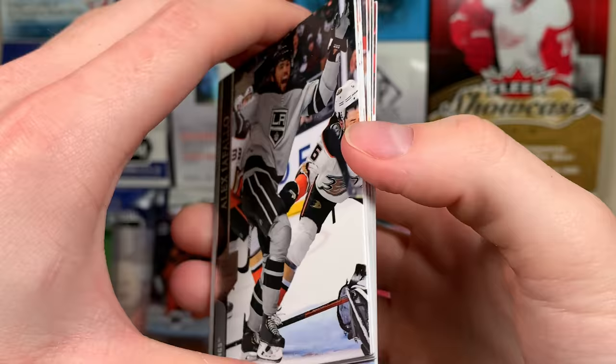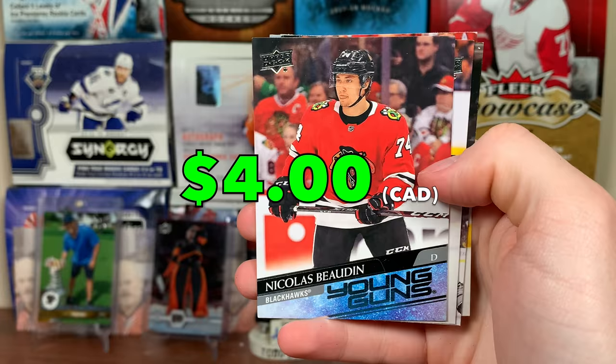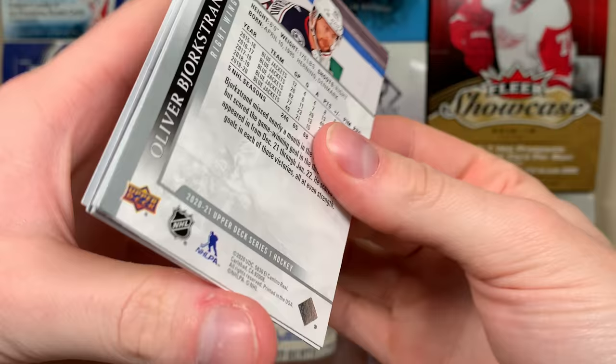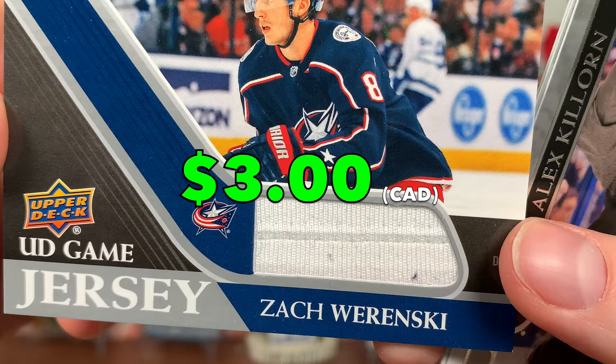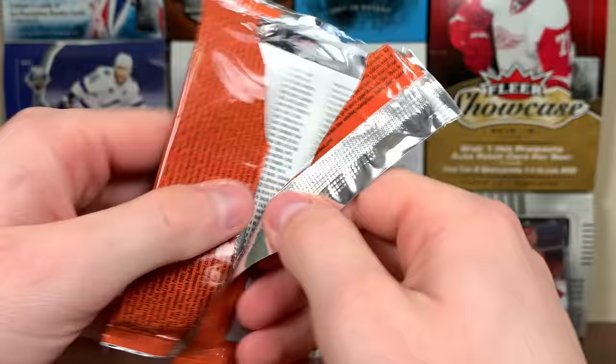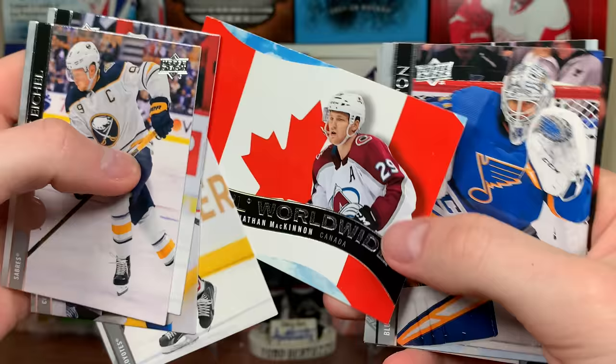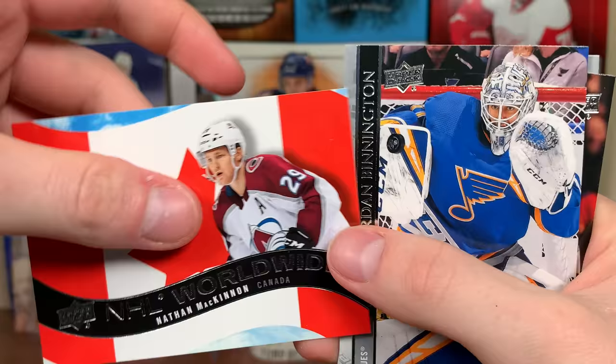We got Nick Bodin young guns — another dupe there, another defensive prospect. Bodin. This case has been good. We got Zach Wierenski UD Game Jersey and that one's a little different there — that's interesting, a game-used piece for Wierenski.